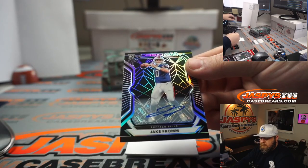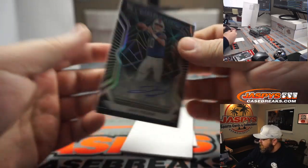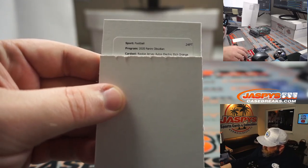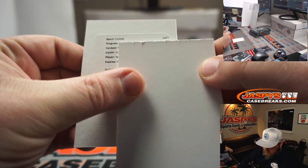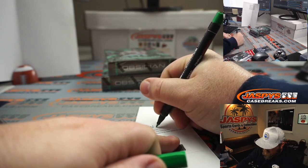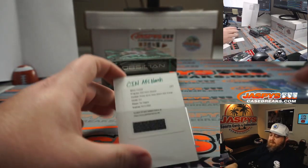And another one for the Buffalo Bills and the AFC East — Leonard Nogage, 83 out of 150. They do have pretty good patches. Rookie jersey autos electric etch orange — the Javon Kinla, I think out of 75. T. Higgins for the Cincinnati Bengals and the AFC North, going to Jonathan Peets.